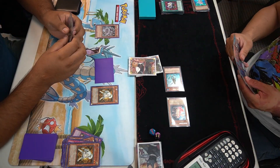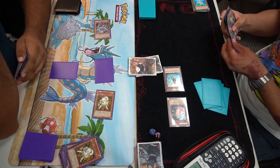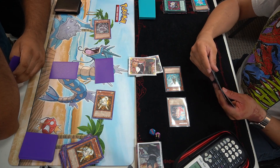I have One-for-One which is dead in my hand. I have Level Eater and Treeborn Frog in my deck - thought that was a good idea. Well, it's not. Level Eater never came up. Going real bad. What does he do here? He's looking at his monsters. I'm terrified.